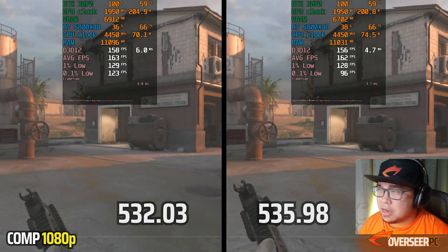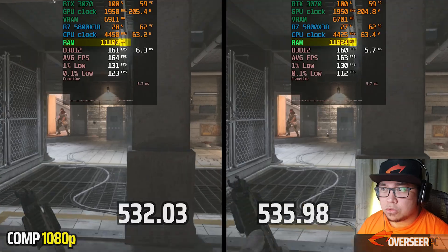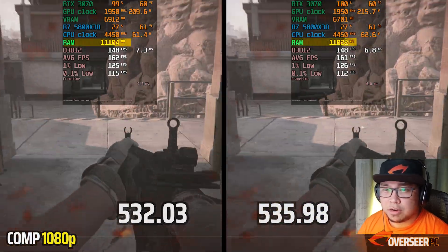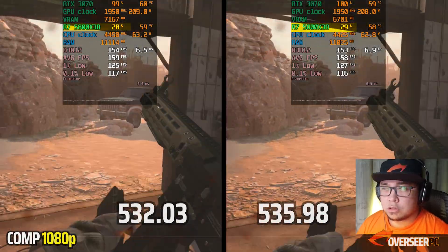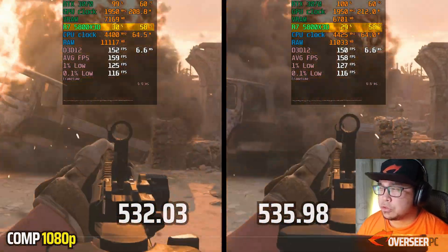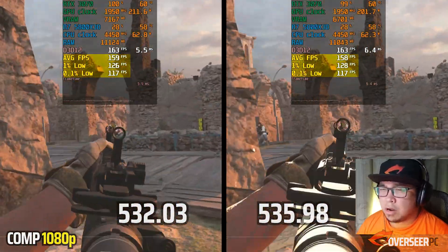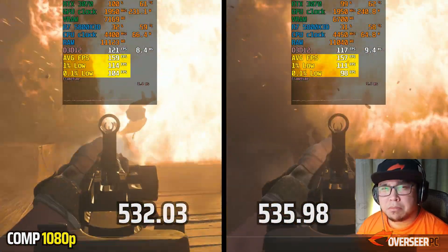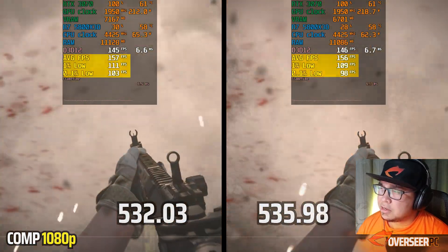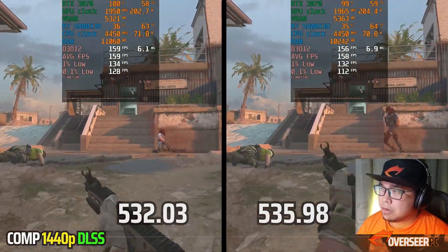Starting with the Warzone synthetic benchmark at 1080p, we can see lower VRAM usage and RAM is also slightly lower on the latest driver. GPU usage is maxed out on both, CPU usage is roughly the same, and temperatures are more or less the same. Performance is really close — probably margin of error on this one, so pretty much the same.